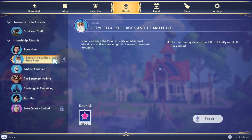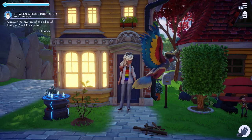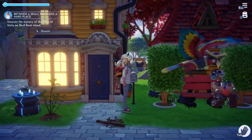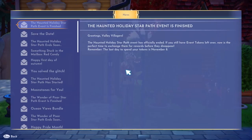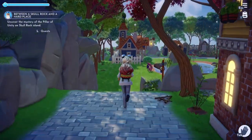I'd like to start a couple of those secret quests today. The one I'm really excited to do is this one — the quest wants us to uncover the mystery of the Pillar of Unity on Scool Rock Island. Upon cleansing the Pillar of Unity, you notice some magic that seems to resonate around it. We've seen it several times but we'll go check it out. First, let me check the mailbox — okay, I guess I didn't have anything.